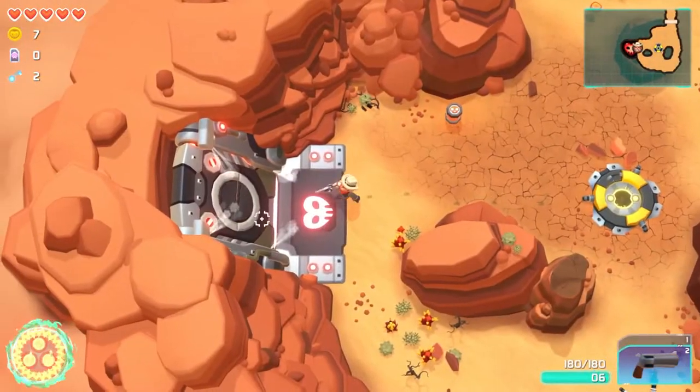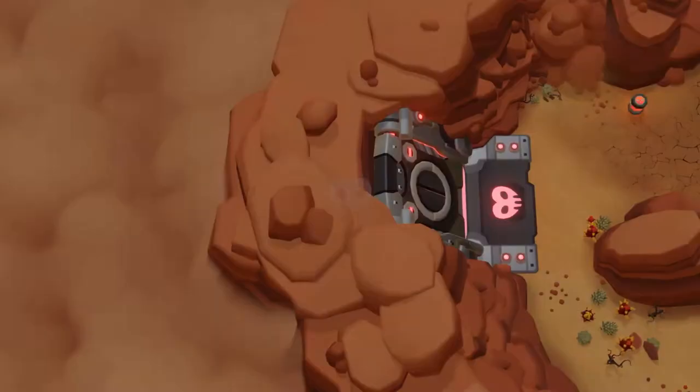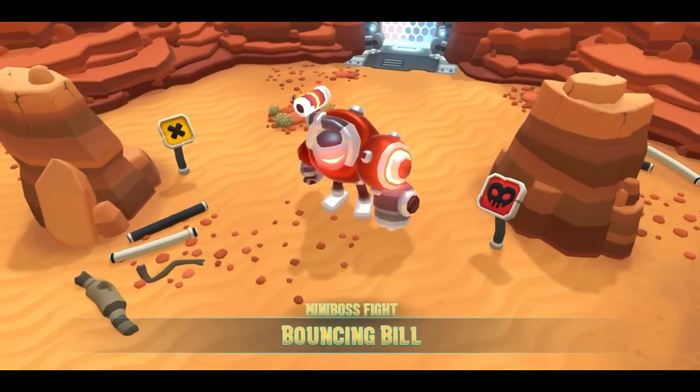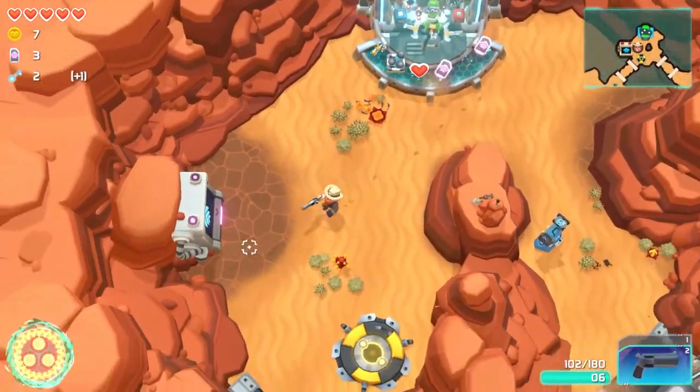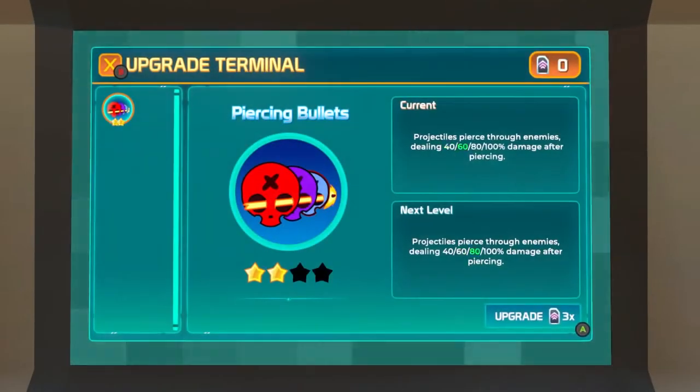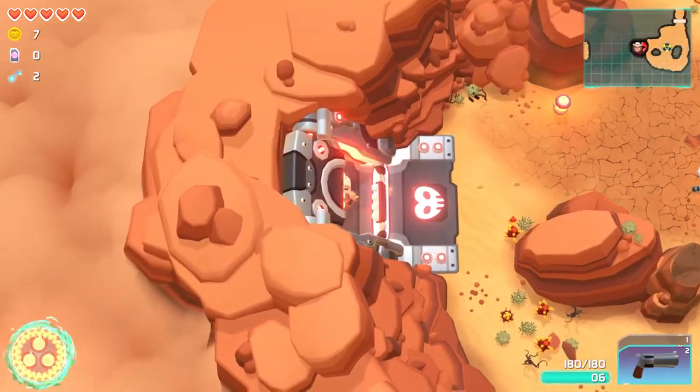That big hatch there — there's a boss behind there. Hopefully you're ready, because once you step foot in the boss arena, there's no coming back. Once you've done all there is to do, take a deep breath, and head on in for a fight for your life.